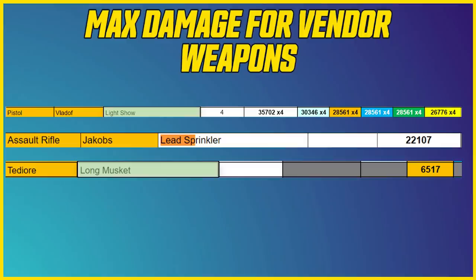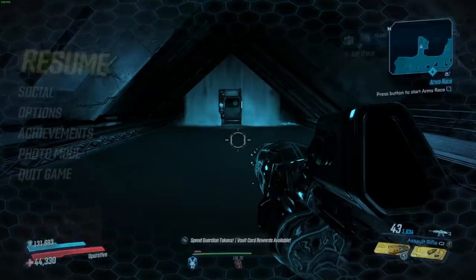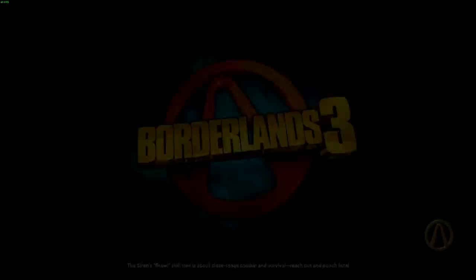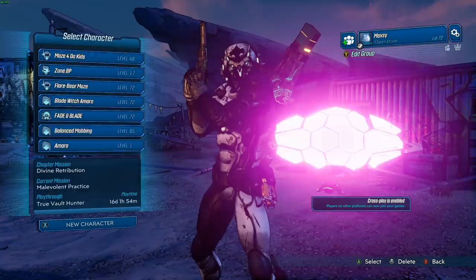Some people always ask how do you farm these vending machines — they're not easy. If you save and quit from this vending machine location and then come back on this character, your vending machine will not reset for another 30 minutes of in-game time. However, if you have multiple characters, you can keep checking it on all your characters. I have a lot of characters, so I can just keep going to the vending machine and grabbing things. But if you don't have many characters, you just have to wait that time out.